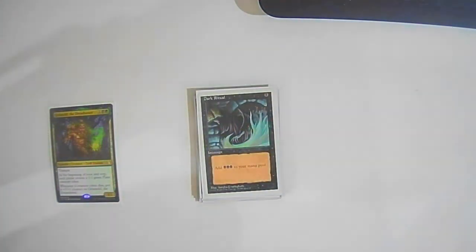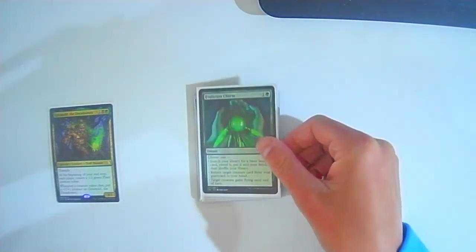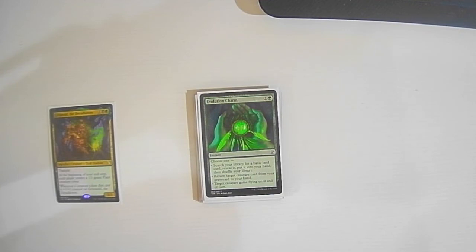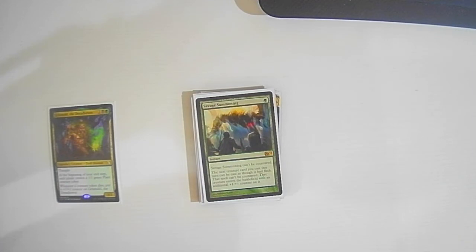Dark Ritual: for one black, get three black. Beast Within: two colorless one green — destroy target permanent, its controller gets a 3/3 creature token. Evolution Charm: one colorless one green — choose one: search your library for a basic land, put it in your hand; return target creature from your graveyard to your hand; or target creature gains flying until end of turn. Just a nice versatile card to figure out what you need and get situated.